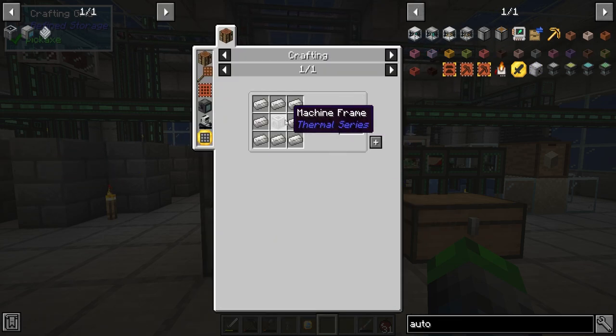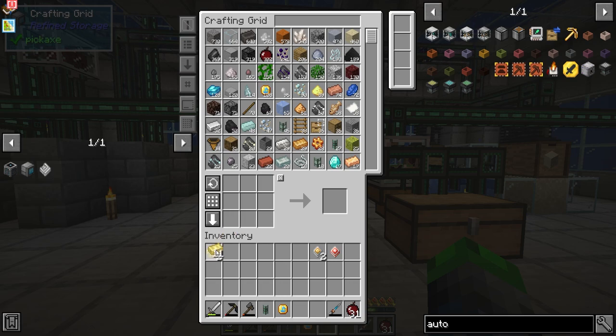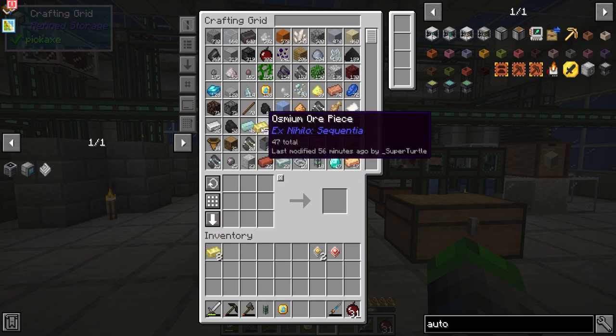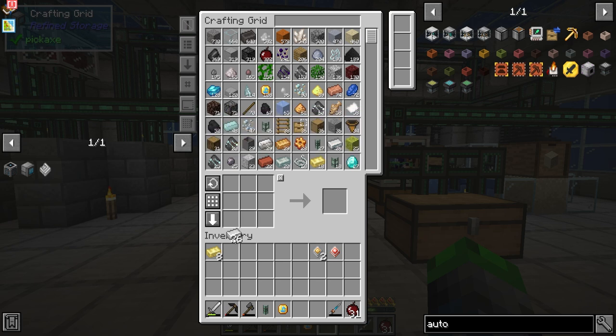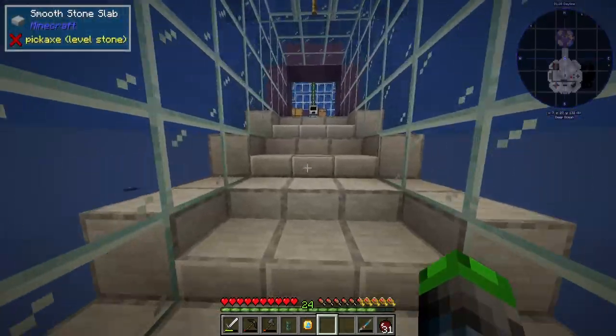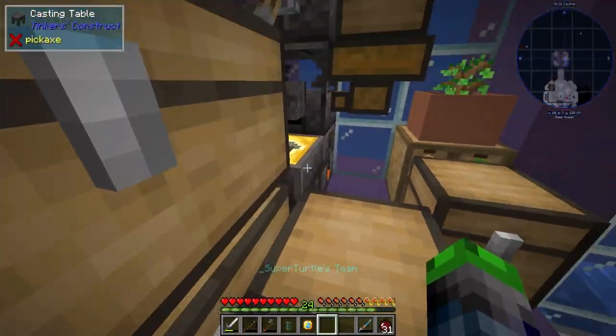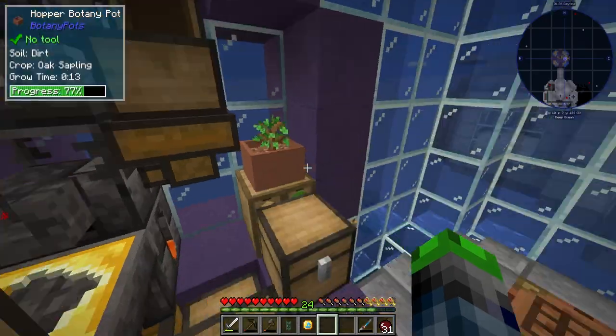So, crafter — we should have everything. We don't have that guy. Okay, so the plates. Eight. So we're going to make two crafters — because why not? Because we can. We also need to find a way to make plates a heck of a ton easier.